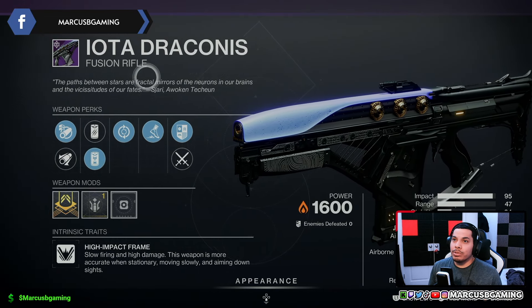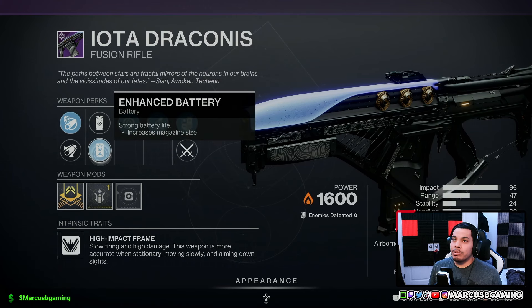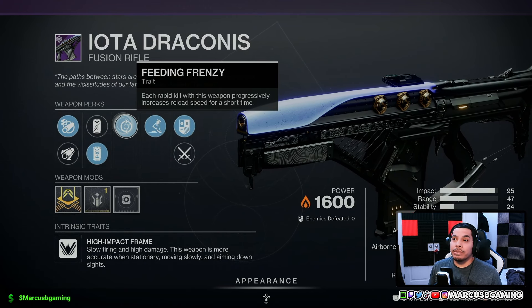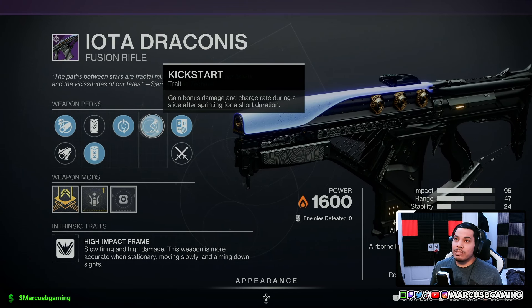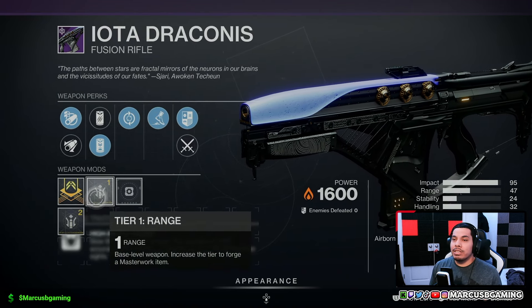Moving on, Iota Drag Honus — solar fusion with arrowhead break or extended barrel, particle repeater or enhanced battery, feeding frenzy so rapid kills let you reload faster, and then kickstart — you can get more damage and a faster charge rate while sliding after you've been running for a bit. And then a ranged masterwork.